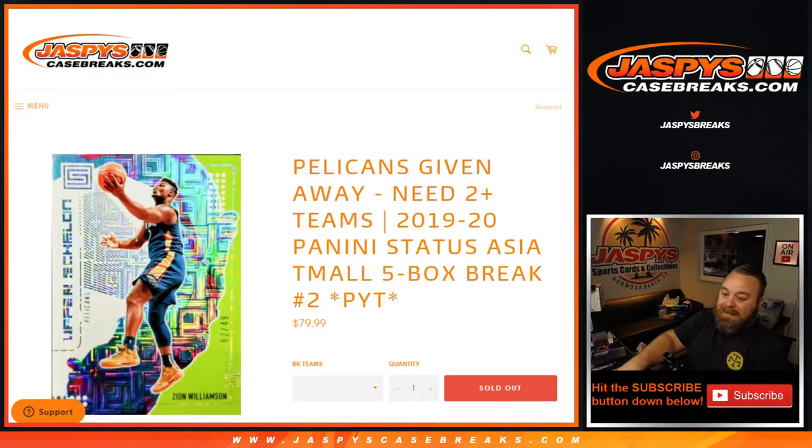Jordan Poole, Golden State Warriors, Nick DeWin. Joe Ingles for the Jazz, Joshua Browning. Klay Thompson, Golden State Warriors, Nick DeWin. Zion Williamson base as well for the Pelicans — nice box here, Mark Bissette. And there you go guys, that's the break! That was 2019-2020 Panini Status Asia team all five box break, pick your team number two from JaspysCaseBreaks.com. I'm Sean — JaspysCaseBreaks.com, thanks for hanging out, I'll see you next time.